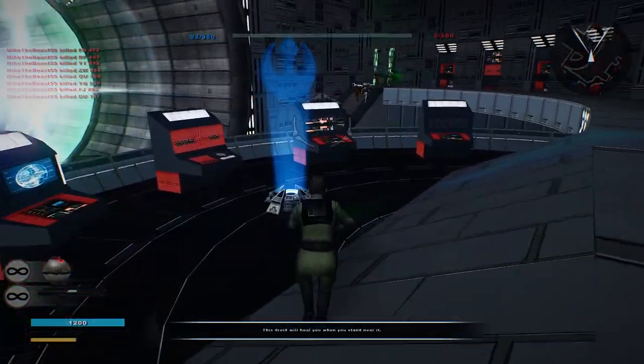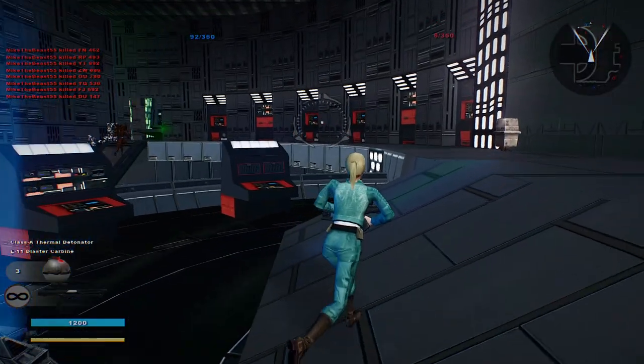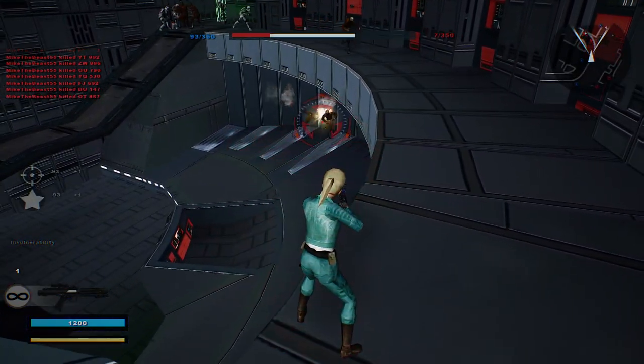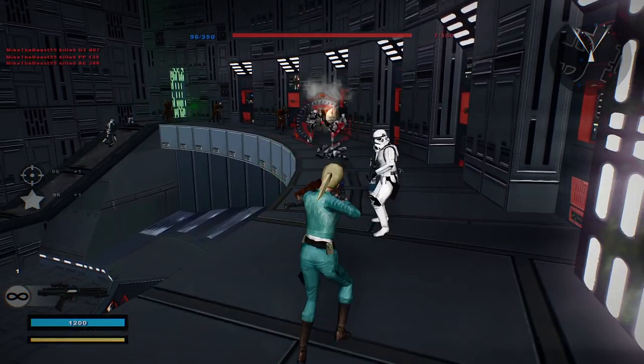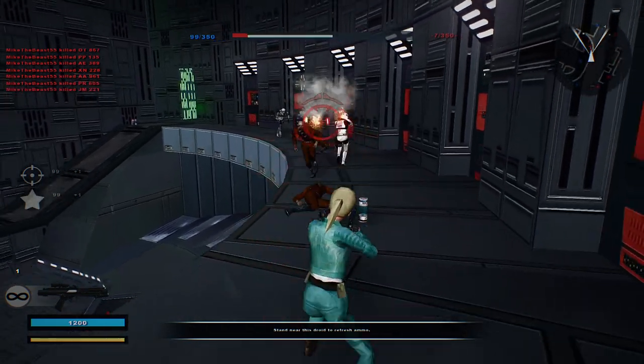We already have 92 points. Let's see — don't know who you are. Invulnerability. It's going to be very difficult to defend the command post because they're kind of running straight over to us at this point.